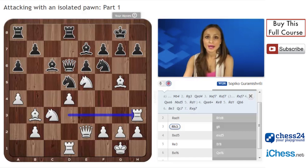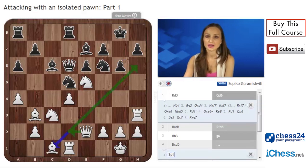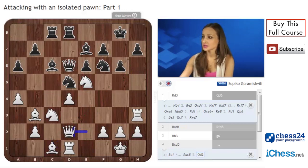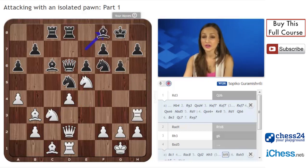Now we see that white has many ideas to transfer the bishop on c2. After Rac8, Qd2 and Nh5 was played in the game, and after Rxh5, gxh5, Ne4 — white won the game, but of course Bf8 was with a very unclear position.